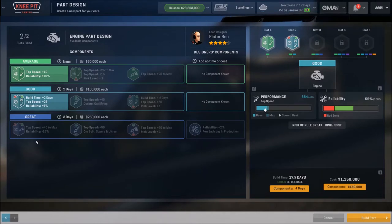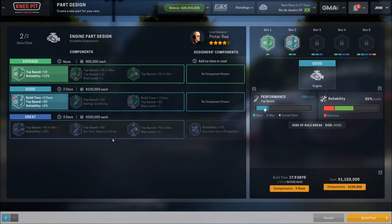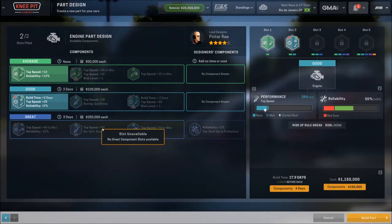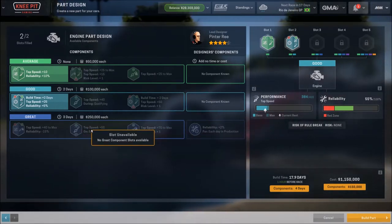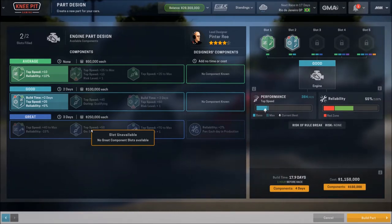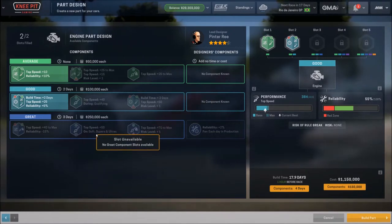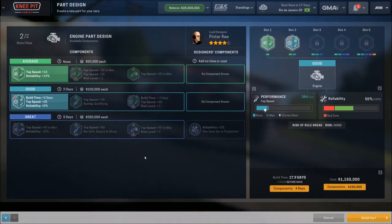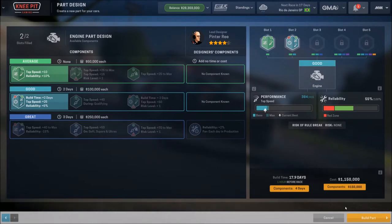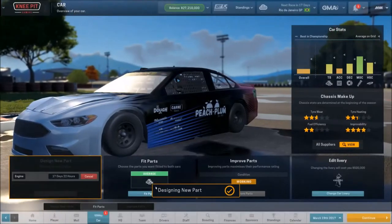Looking at the next engine option: we've got plus 40 to the max but minus some reliability — that's a terrible draw. The plus 50 is not bad on soft supers and ultras, which are the tires we use almost exclusively, but the problem is it doesn't carry over to the next season. The plus 70 to the max is very nice, but we're hampered. I was hoping our exceptional designer would help, but it doesn't appear that's going to be the case.